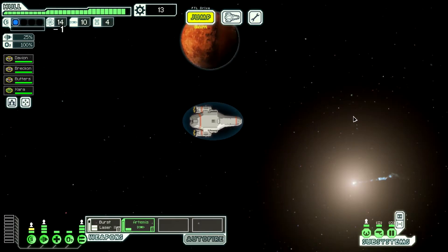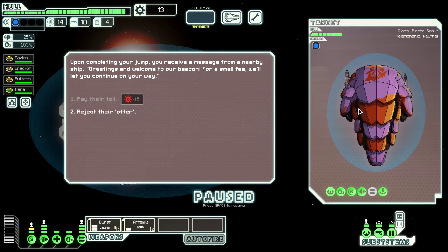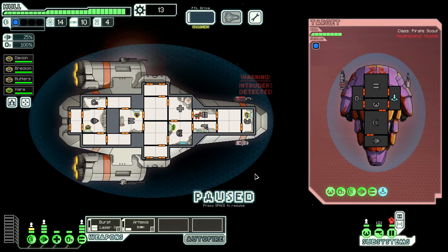Now that we've upgraded our engines, we should be able to move a little bit faster and the advance of the rebel ships won't be as much of an issue. Upon completing the jump, we receive a message from a nearby ship: 'Greetings, and welcome to our beacon. For a small fee, we'll let you continue on your way.' I ain't got no money. Too bad — you would regret this decision.